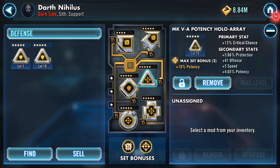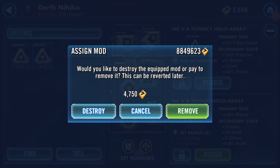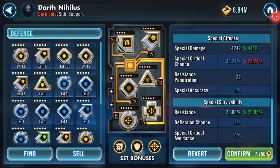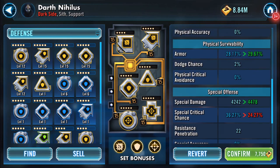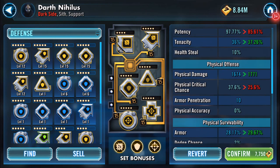To make the set, I'm going to go to the mod that I upgraded earlier — look at that, 14 speed. Isn't that a naughty mod? We're going to assign that and remove this one. Special damage has jumped again, resistance has gone up again. My special critical chance and physical critical chance will both drop, but that shouldn't be too much of an issue here.